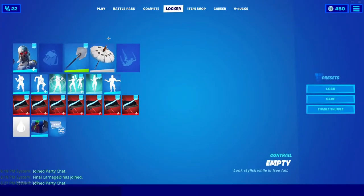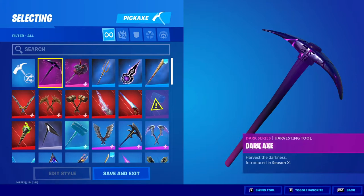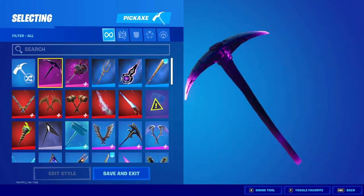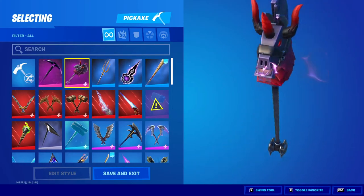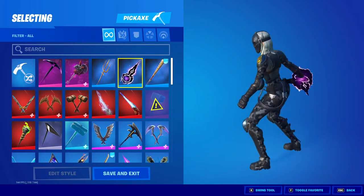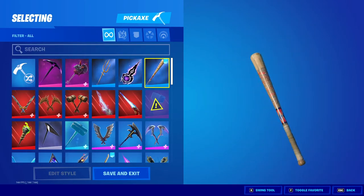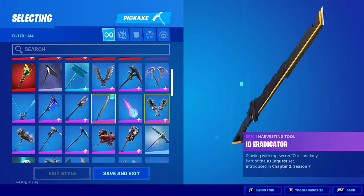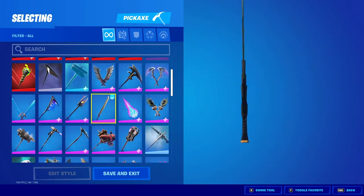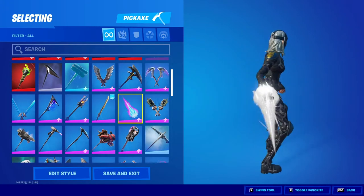Next up we have pickaxes — another big thing. First up we have the Dark Axe. I bought this pickaxe on accident and it wouldn't let me refund. This is a pretty sick pickaxe. Harley Hitter is nice. I.O. Eradicator is a good pickaxe. So is the Phantasmic Pulse.